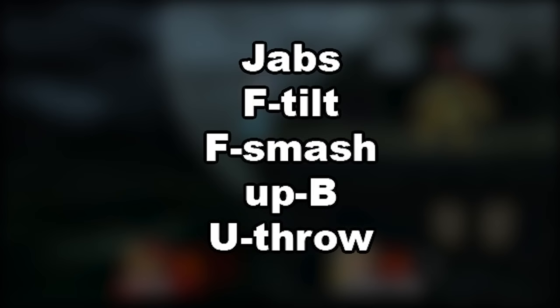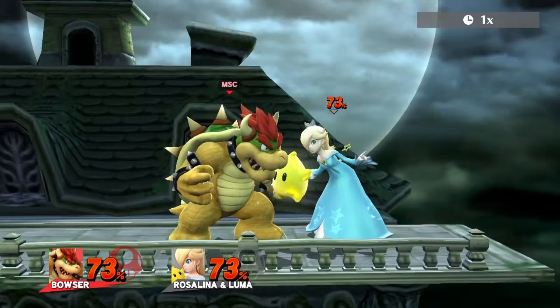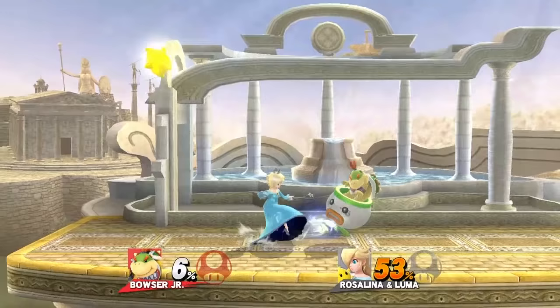Next, Bowser. His best move is up B, Whirling Fortress. This move comes out fast and can be done out of shield, which makes it useful in a lot of situations. For edgeguarding Luma, use down B. A nice combo setup is up tilt into up B.